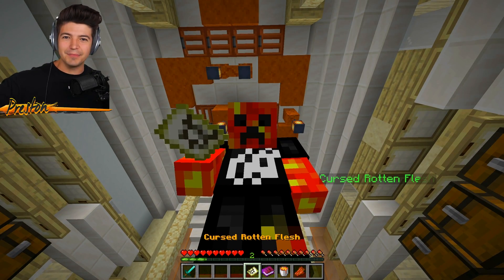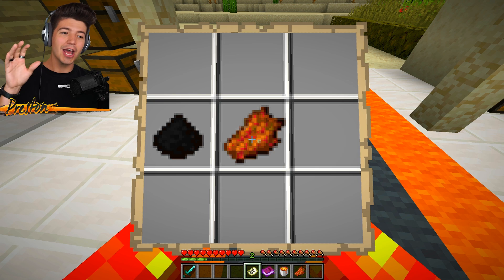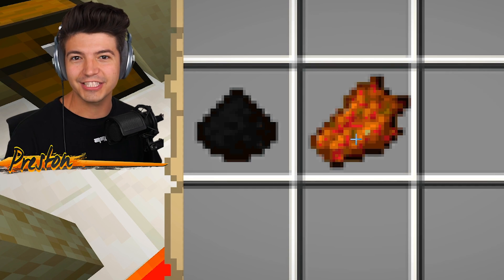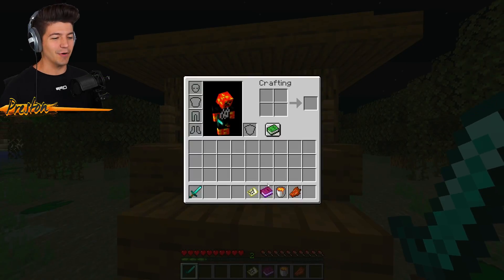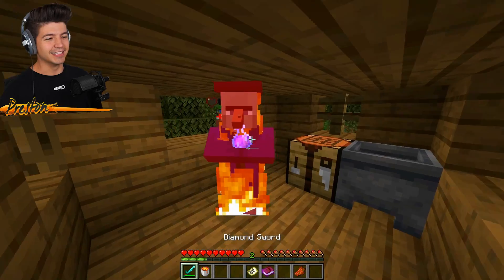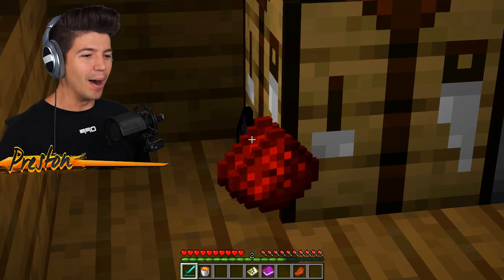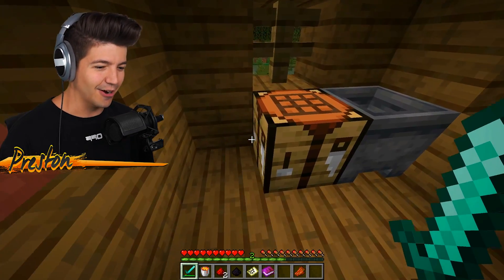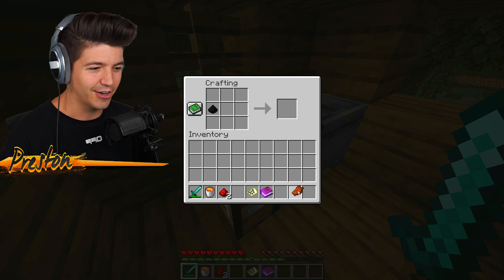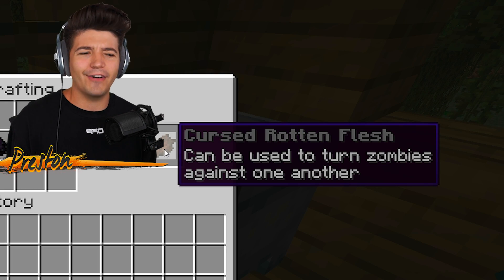The first way we are going to be stealing diamonds from zombies is by using this recipe for cursed rotten flesh. The ingredient on the left is cursed dust, and the only way to get that is from a witch. The way that you get the cursed dust from the witch is kind of savage. You actually need to set the witch on fire with flint and steel or a lava bucket, then you finish it off regularly, and look at what you get! We got redstone, but also we got cursed dust. Now you just pop this into the crafting table with the rotten flesh, and you got cursed rotten flesh.